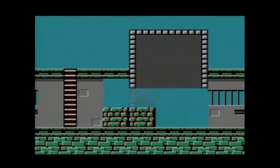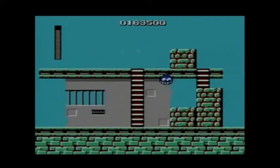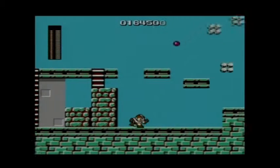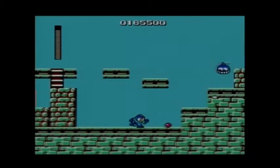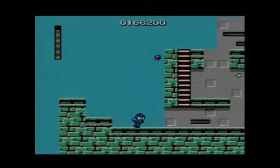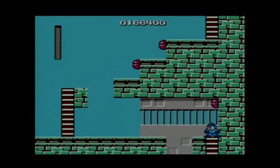Now I'm going to show you Gutsman's ability. He has what is called the Super Arm, and the Super Arm allows you to pick up brick block walls — or stones — with just one hand, literally one hand. You can also jump and walk around with it. It has its uses, but it's not the most useful weapon in the game at all. There won't be many times where you'll be able to use it.